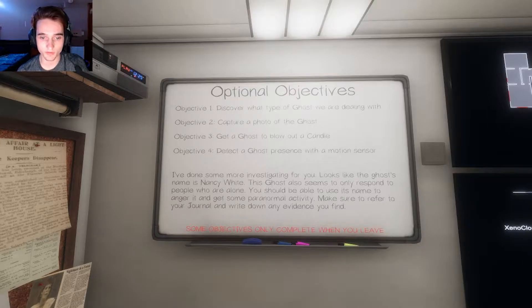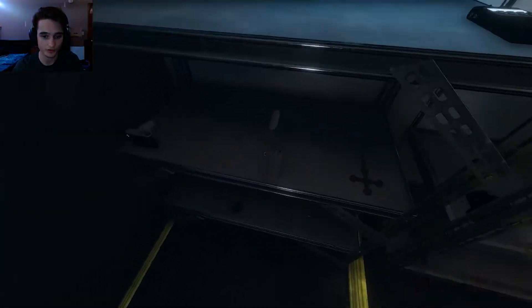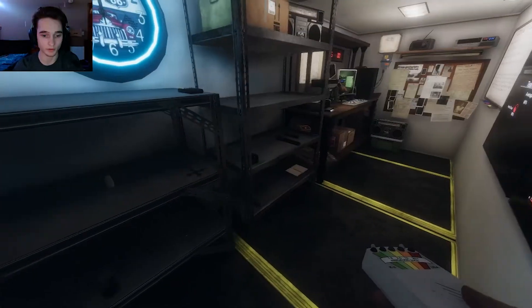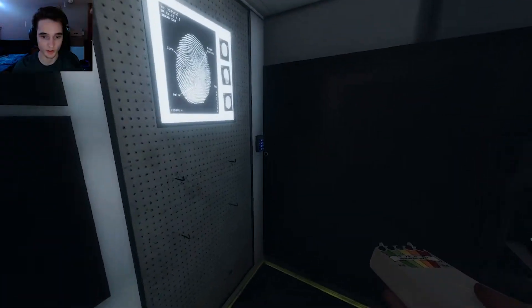Detect a ghost presence with a motion sensor. I don't have a candle and I don't have a motion sensor, so this is gonna be fun. The ghost's name is Nancy White and she seems to only respond to people who are alone. You should be able to use her name to anchor it and get some paranormal activity. Make sure to refer to your journal and write down any evidence you find. We're gonna sweep the house with the EMF, the thermometer, and our trusty strong flashlight.